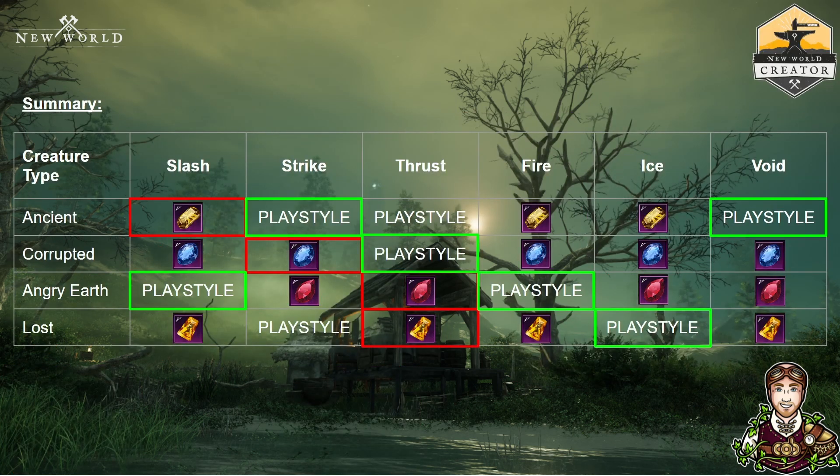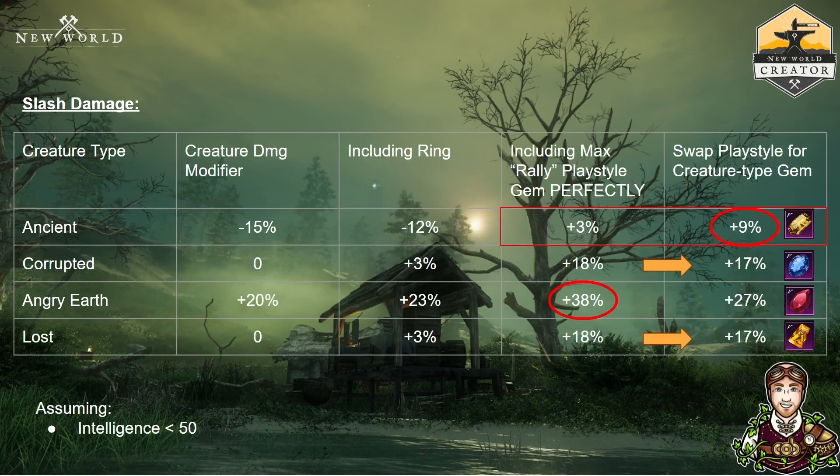Bottom line up front: this is the outcome, and we'll break it down into individual calculations as we go. You can see I've used 'playstyle' to indicate whichever playstyle gem you prefer is probably the better choice in those situations. Where it's the elemental ones, I've added the icon. Some results are expected — fire being particularly strong against angry earth makes total sense — but there are some subtle nuances that become clearer as we work through the numbers.